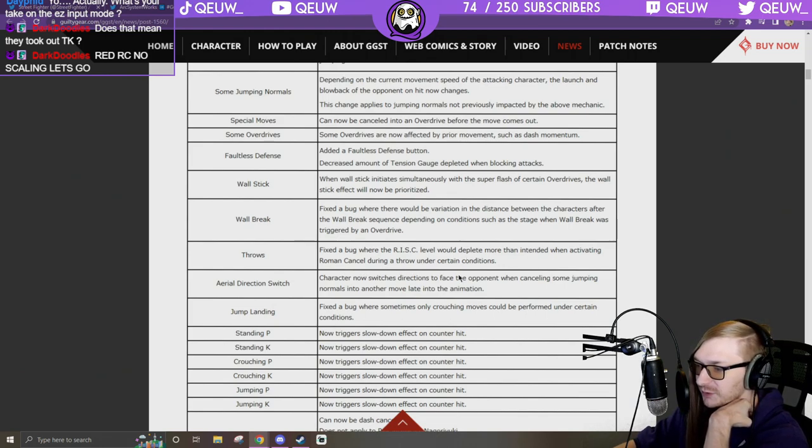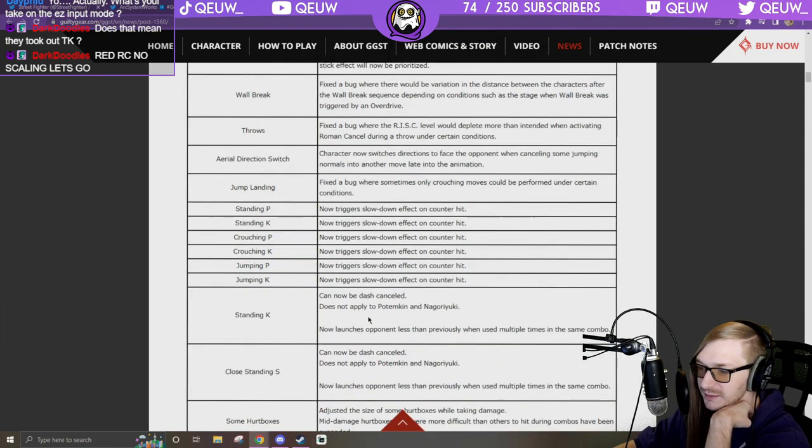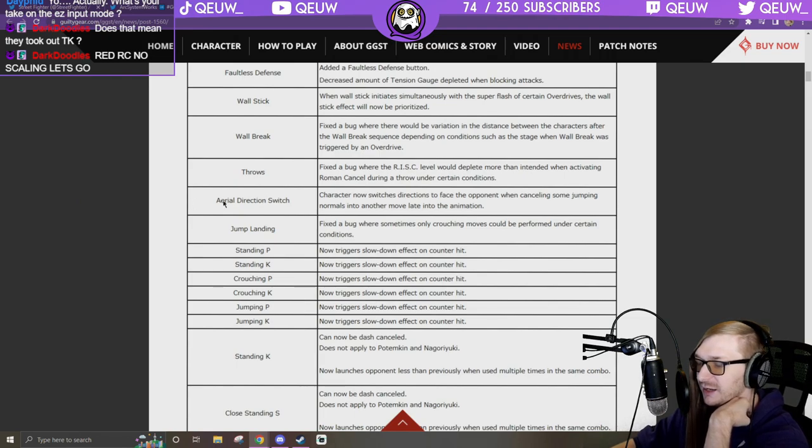Fixed the bug where risk level would deplete more than intended when activating Roman cancel during a throw. Aerial direction switch: characters now switch directions to face the opponent when canceling jumping normals into another move late into the animation. Fixed a bug where sometimes only crouching moves can be performed under certain conditions.